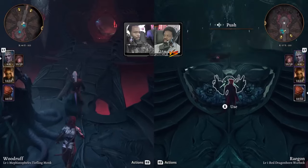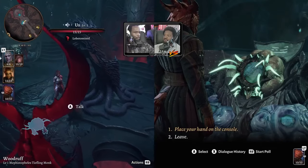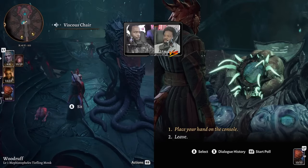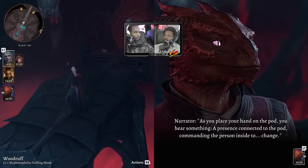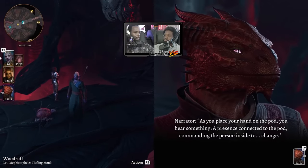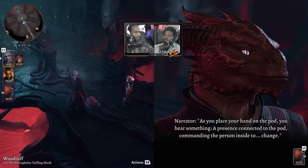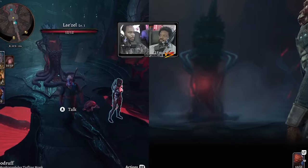I'm gonna push this button? Yeah, push that button, man. Place your hand on the console. As you place your hand on the pod, you hear something. If you want to watch the cutscene, Wooly, you walk up to Reggie or the items you're interacting with and hit listen. Right. Or you can hit left trigger and move to Reggie's icon.